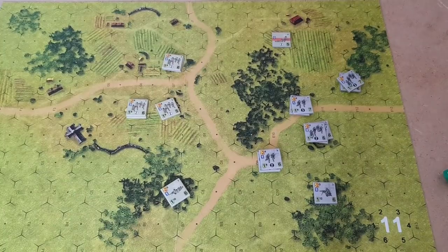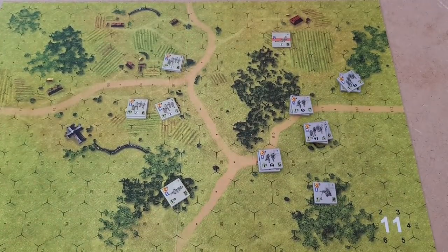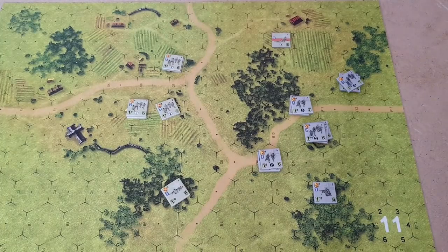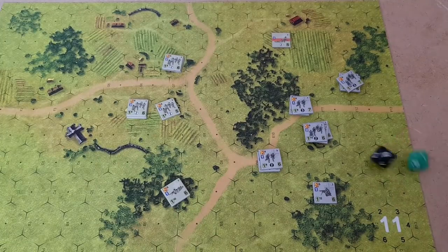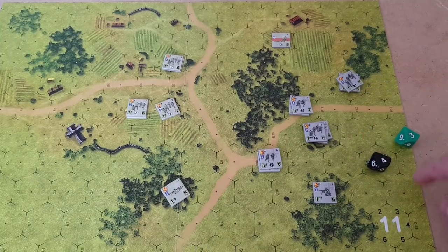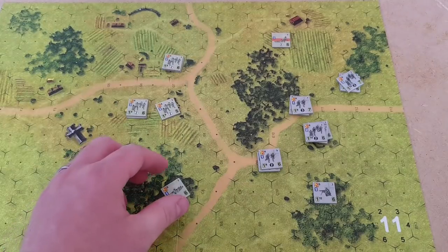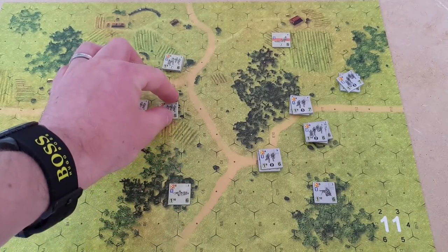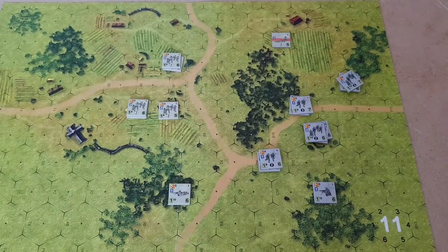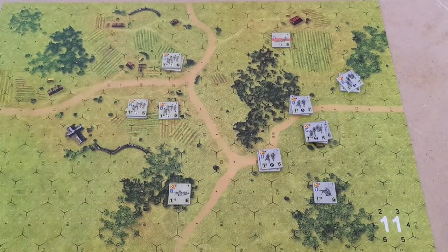That's the end of the turn. We're going to roll for initiative. The Americans have plus two now because they have the initiative. The Americans roll three, four, five — so the Americans have the initiative again. We're not going to roll for double platoon activation because we've only got one platoon.